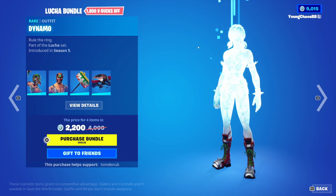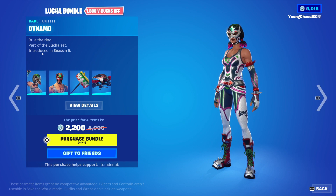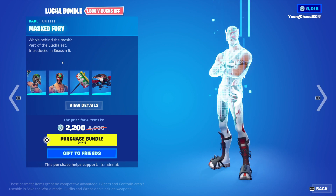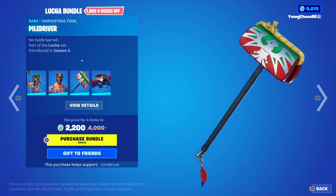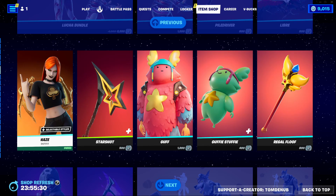And then we also have the Lucha Bundle returning — it's a pretty cool bundle, 4 items for $2,200. Not very expensive. With Dynamo, a rare outfit, $1,200. Mass Fury, a rare outfit, $1,200. Pillow Driver, a rare harvesting tool, $800. Libra, a rare glider, $800. And you can buy everything else separately.